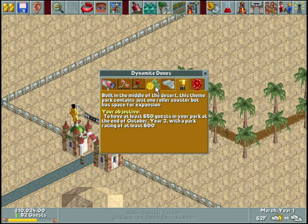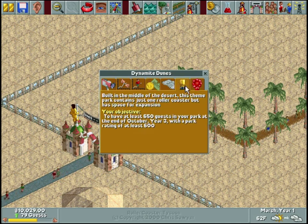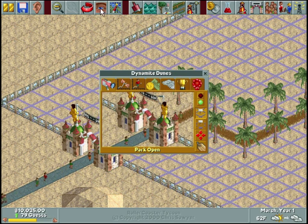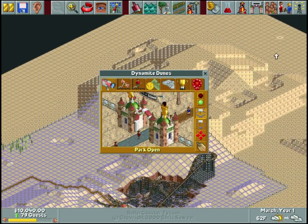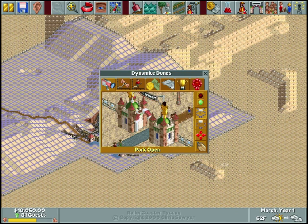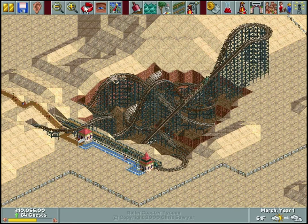That should be doable - it's definitely not too hard. Since there already is a ride in the park, we'll go ahead and up the price to five dollars. It's open, it's all good. We can purchase quite a bit of land here if needed, but we shouldn't need too much. Let's zoom back in and take a look at this coaster real quick.